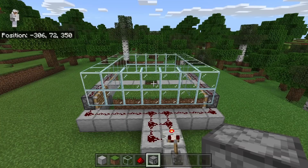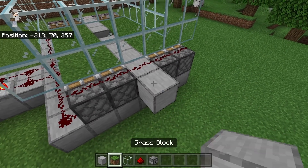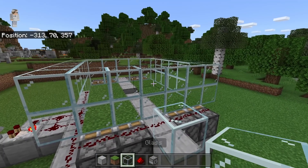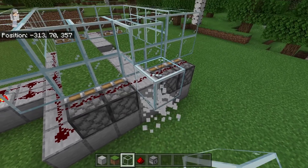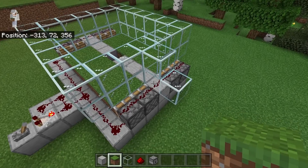At this point, your farm should be looking like this. The next step is to come over to this side. Now place a block at this spot, a glass block on top, and a glass block over here. Then break this block. By placing those glass blocks, we will be able to transfer a redstone signal from here over to there.